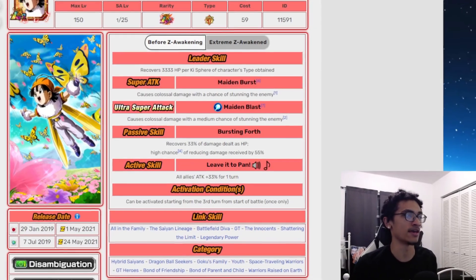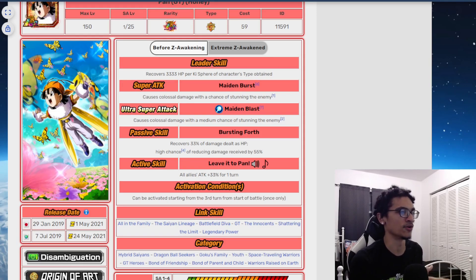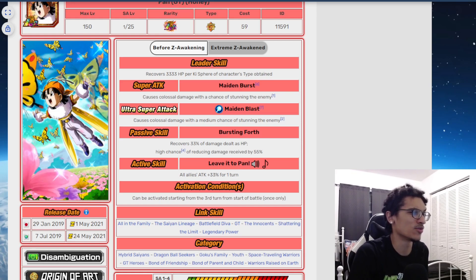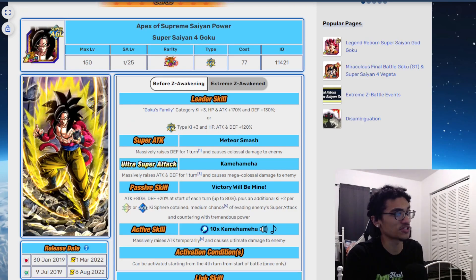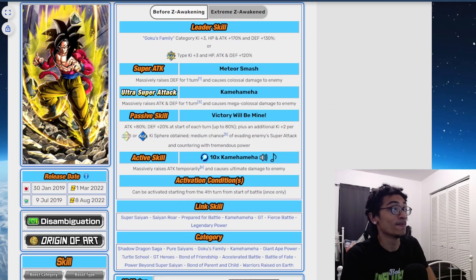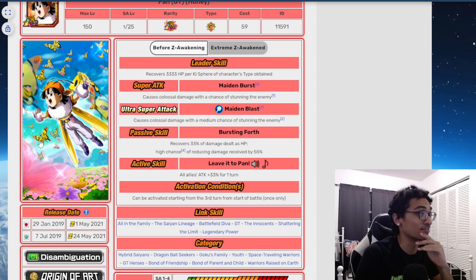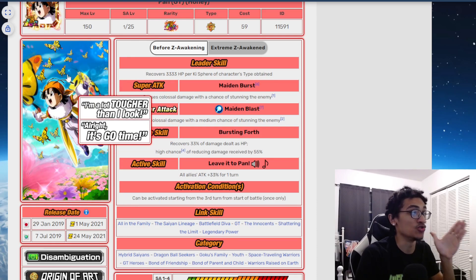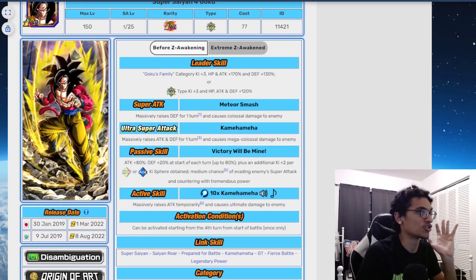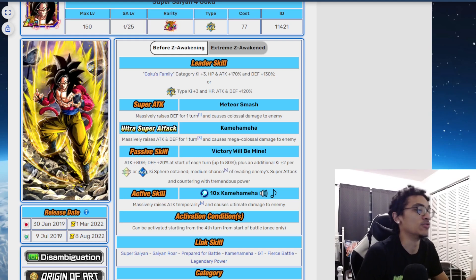LR B-Pan is technically the first active skill unit in the game because she comes out January 29th of 2019, and LR Super Saiyan 4 Goku and Vegeta come out January 30th of 2019. B-Pan is the first active skill unit you are not able to use until you get her awakening medals fully, while the LR Super Saiyan 4s are the first active skill units you are able to use immediately.